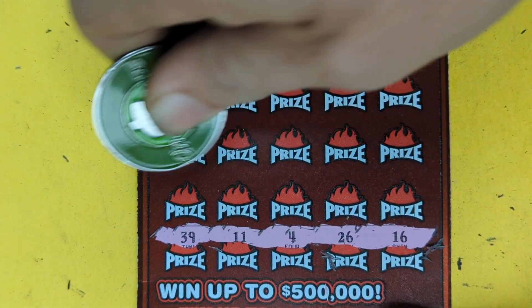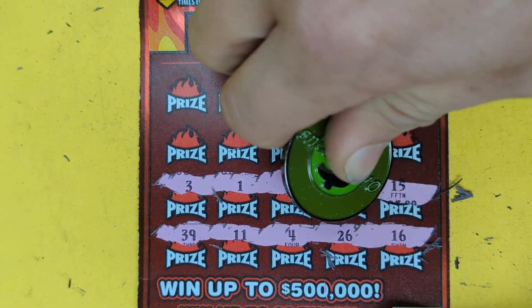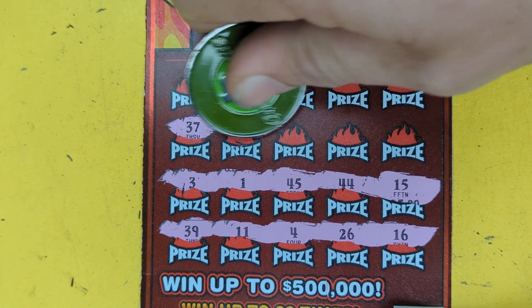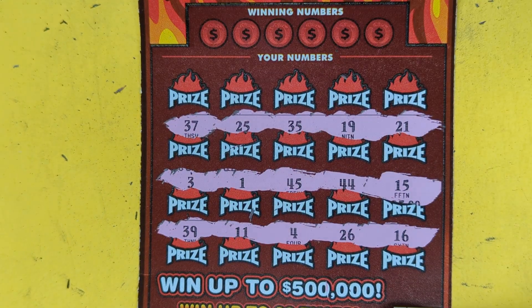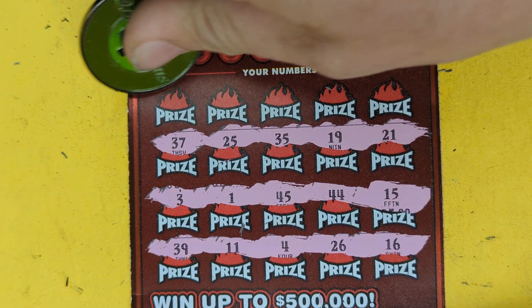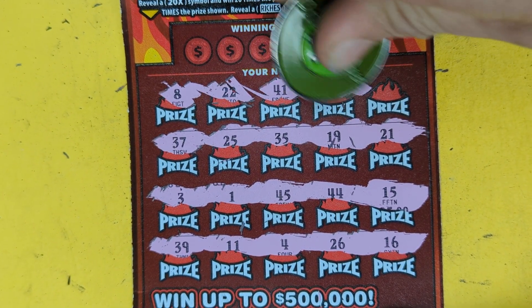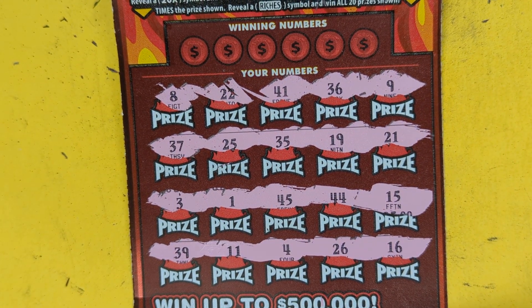Let's find another win today, come on. Nothing yet. 15, 25, 35, 45 — we got all the fives except for five. We got five up top, so no symbols.